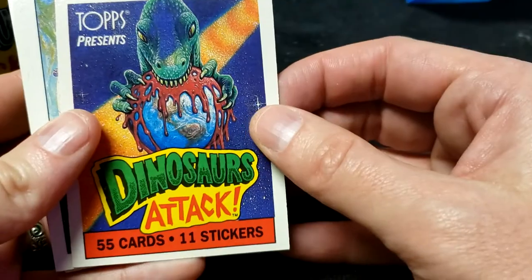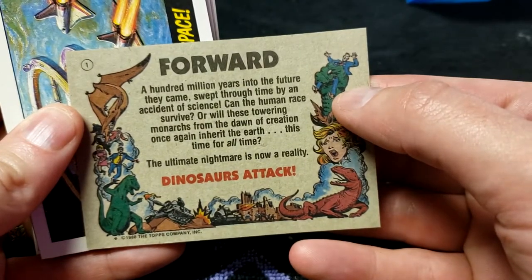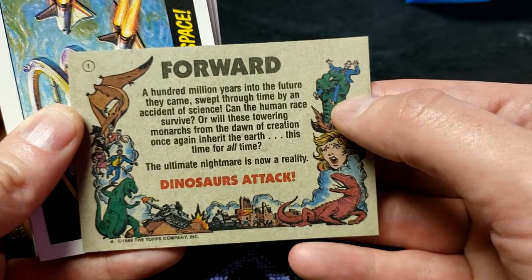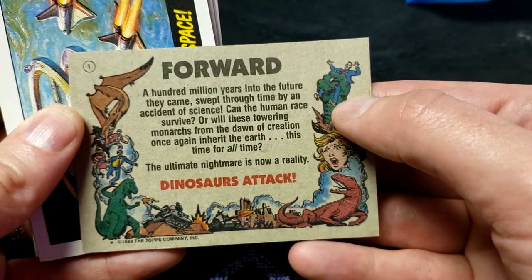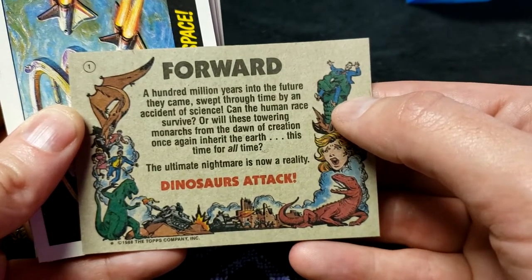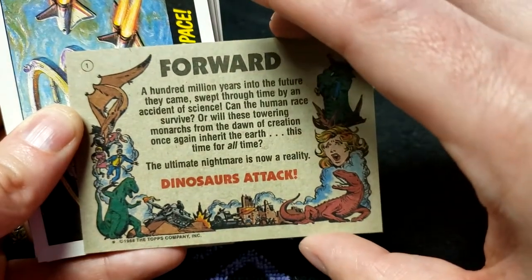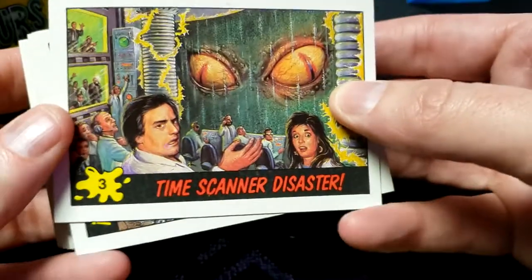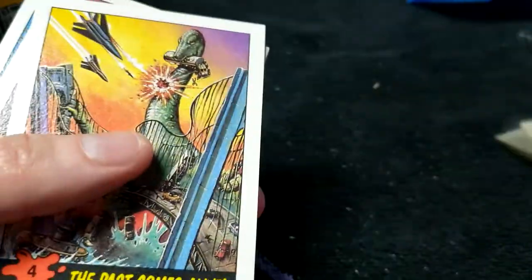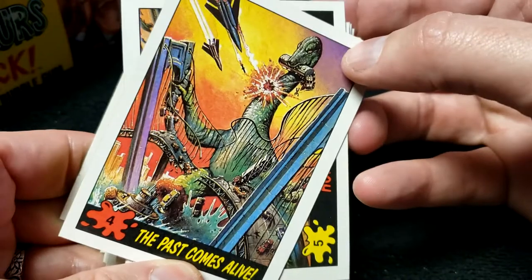Pteranodon snatching up the equestrian lady and biting her head off, presumably eating the horse later. Stegosaurus impaling a punk rocker with his tail — how ironic, spiky hair met by spiky tail. Trachodon doing nothing but eating a lamppost. Triceratops spearing a police officer with its snout and crushing another underfoot. Tyrannosaurus eating the skateboarder. That's all the stickers! Ready to go through the 55 cards. Number 1 — the forward: 'A hundred million years into the future they came, swept through time by an accident of science.'